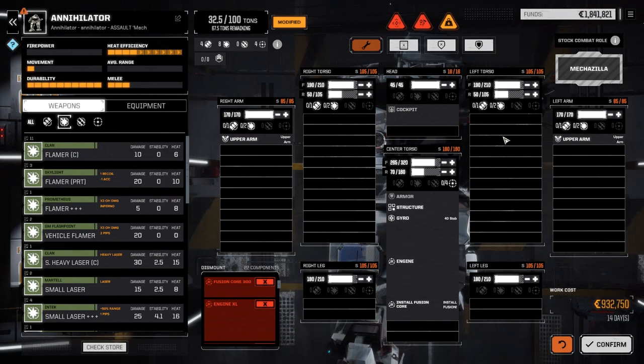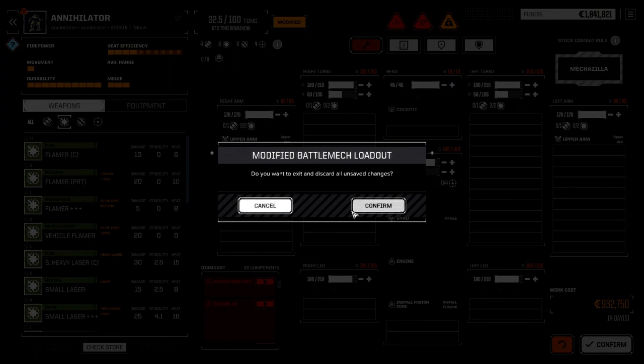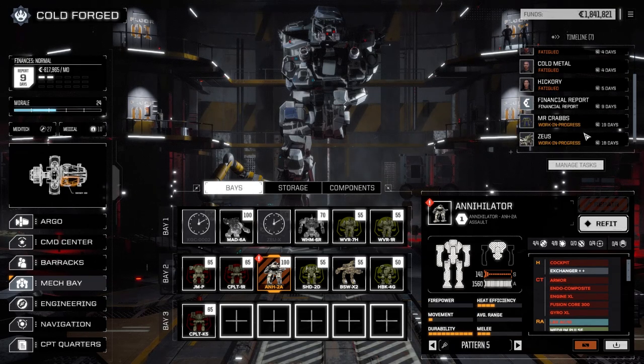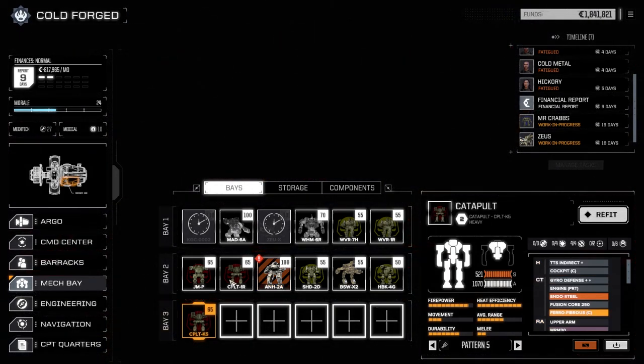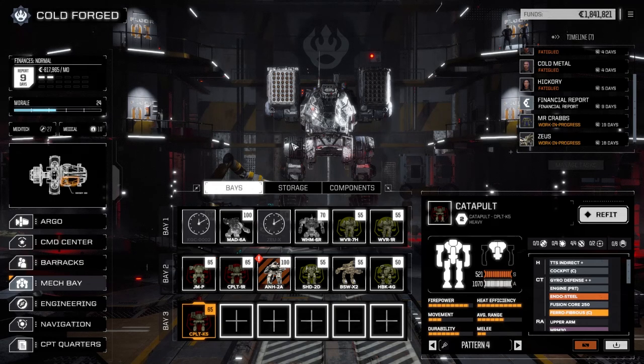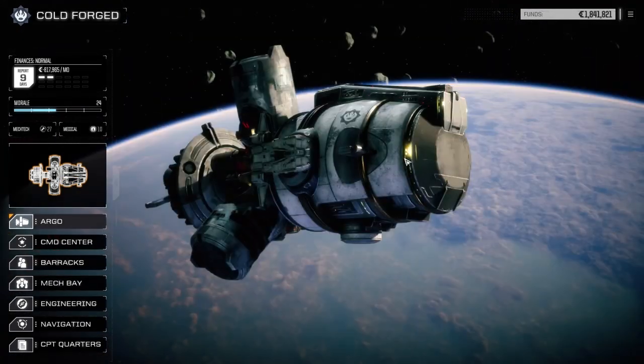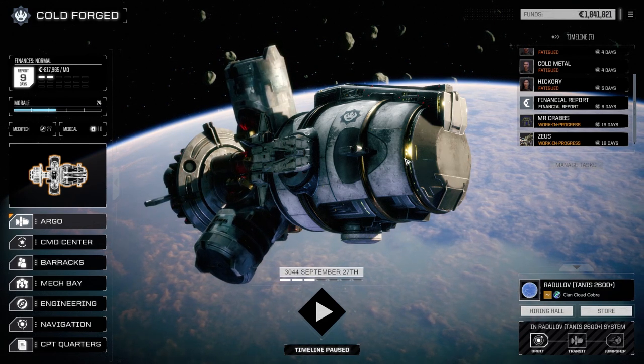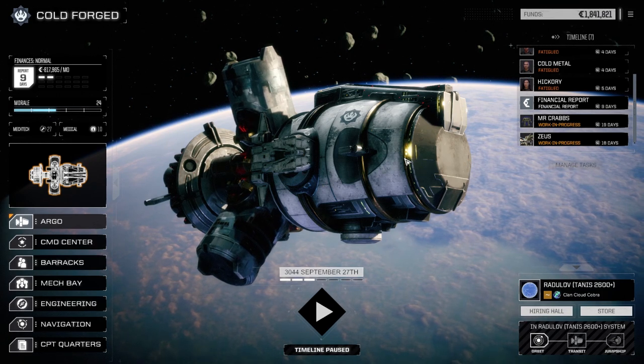A couple of medium pulse lasers and an ER large pulse aren't really going to cut it against the clans, especially in the assault category — we're going to need some heavy punchers. Another idea is maybe a flame boat to melt some mechs down, but definitely not this guy. Alright, we'll end the episode here. I'll figure out how we're going to load this guy out — it's going to be almost a million to fix. We're at $817,000 now. If you liked the video, please drop a like and subscribe, and leave suggestions in the comments. Until next time!